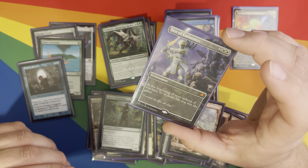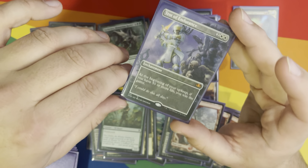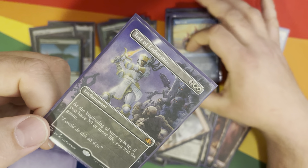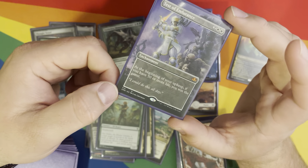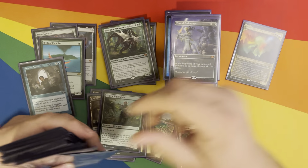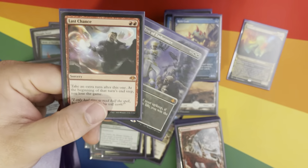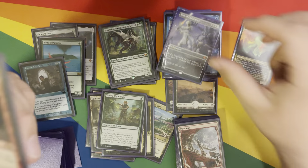This is the life gain win con I was talking about — Test of Endurance. Beginning of your upkeep, if you have 50 more life, you win the game. Omnath gives you life on landfall. Kazandu Nectarpot gives life. So there are a bunch of ways to gain life pretty quickly. This isn't built around life gain — it's just in here and can come in clutch. Combined with Last Chance — which is take an extra turn, then at the beginning of that turn's end step, lose the game — that's the actual win con. If I've got 50 life and enough land, throw down Test of Endurance, throw down Last Chance, win the game.